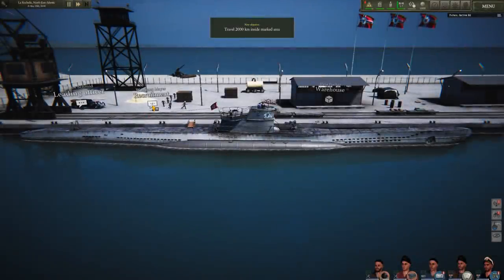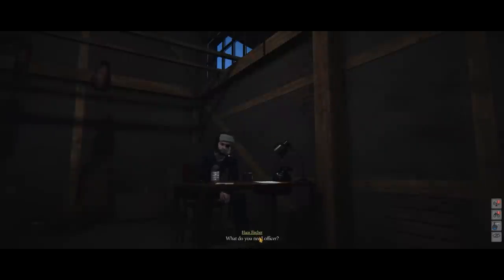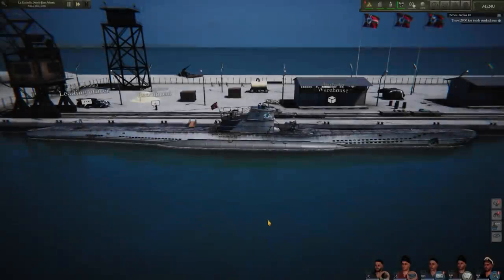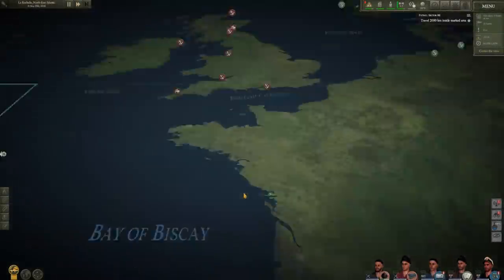Recruitment is how you replace sailors - if you come back to port and some of your crew got killed, you can recruit new ones. The warehouse is where you get supplies. I don't know where Sector B is exactly but we have a lot of credits - or marks, I guess. We'll go ahead and fuel up - pretty cheap! Just bought hundreds of kilograms of fuel.